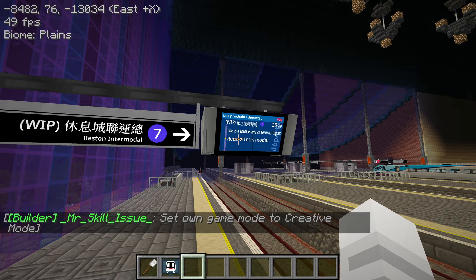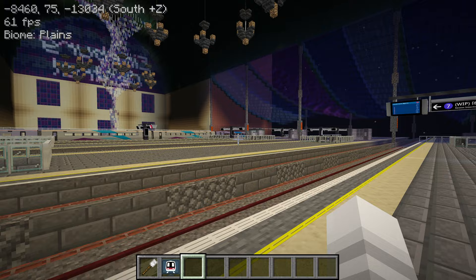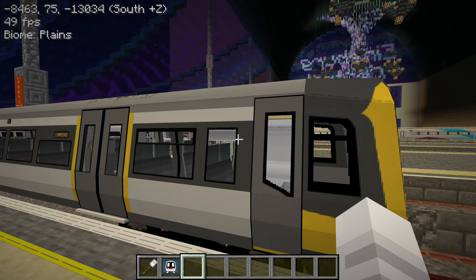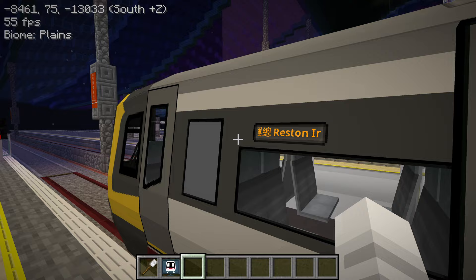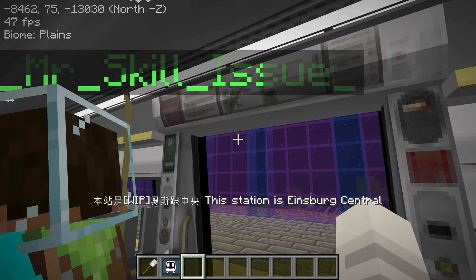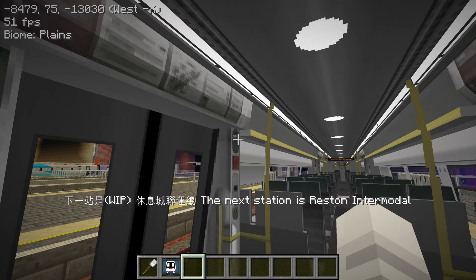Andy took us to the shuttle service terminating at Reston Intermodal. I wonder what this shuttle is — do they run the Class 377s? I guess we'll find out. Seems like most of the trains on this network use the 377s, which is nice. Even these displays have a little bit of texture modification. These are one of my best trains in the mod — the amount of detail on these trains is higher than most of the other trains I've made.